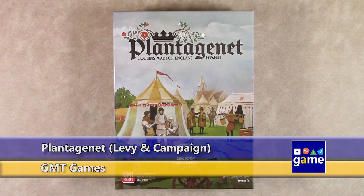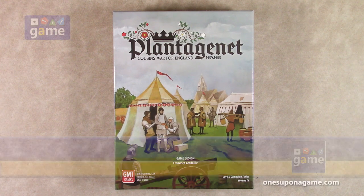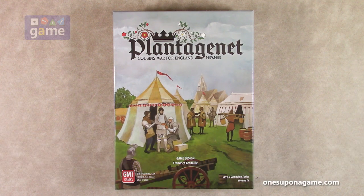Hi, welcome back to Once Upon a Game. I'm Kevin Kitchens. In this episode, I'm doing an unboxing of Plantagenet: The Cousins War for England, 1459 to 1485, designed by Francisco Gradell. This is Levee and Campaign Series Volume 4. They're already up to Volume 4, and I think this thing just started maybe a year or two ago.